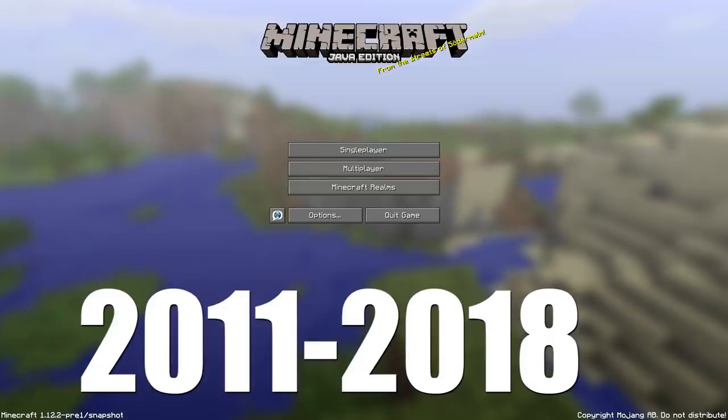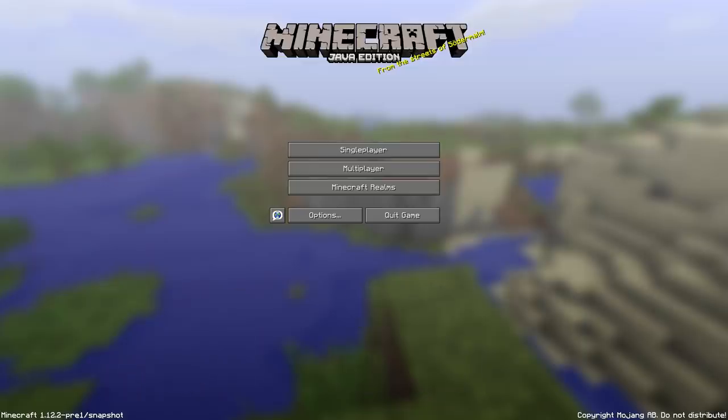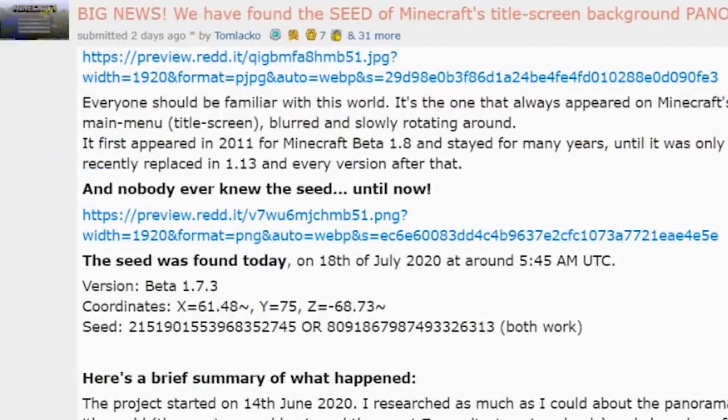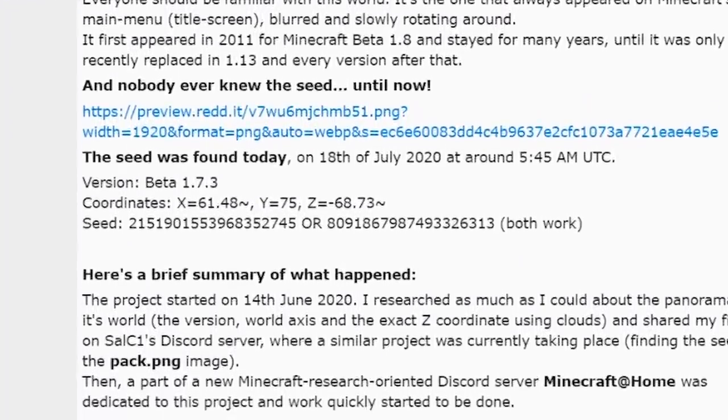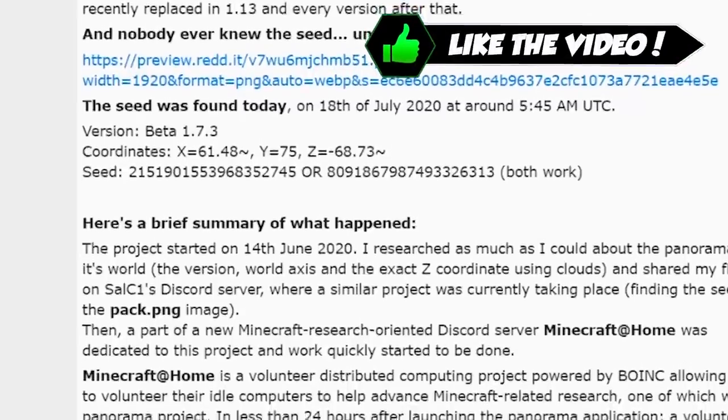That's seven years of looking at a background screen of a world that no one had ever actually explored. The world was loaded up once to get that screenshot, then discarded, never revealed, and never found again — until yesterday, when that seed was found by Tom Blacko and a team of seed finders. This is one of the most incredible stories that I just have to share with all of you, and that's what we're doing today.